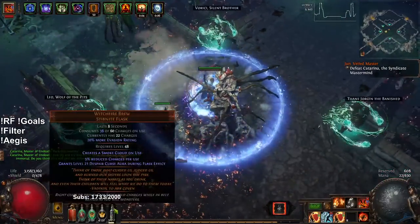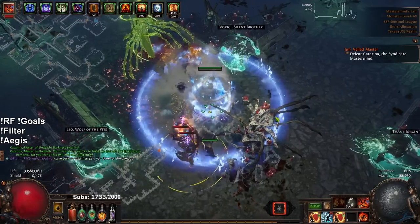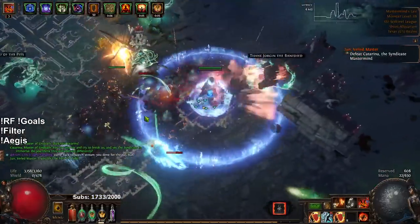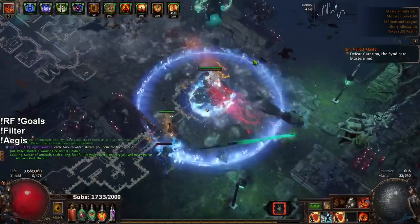Also, if you noticed, we ended up getting a Witchfire Brew — it was from one of our safe houses. That was a pretty lucky find.